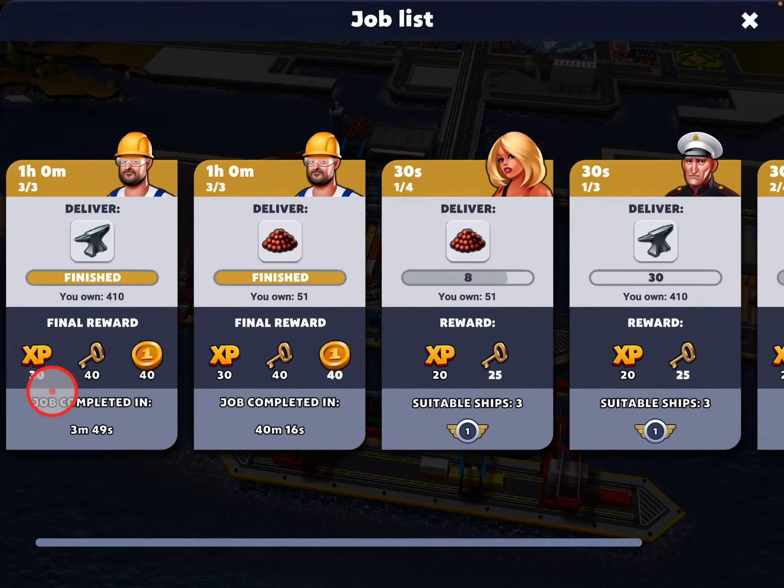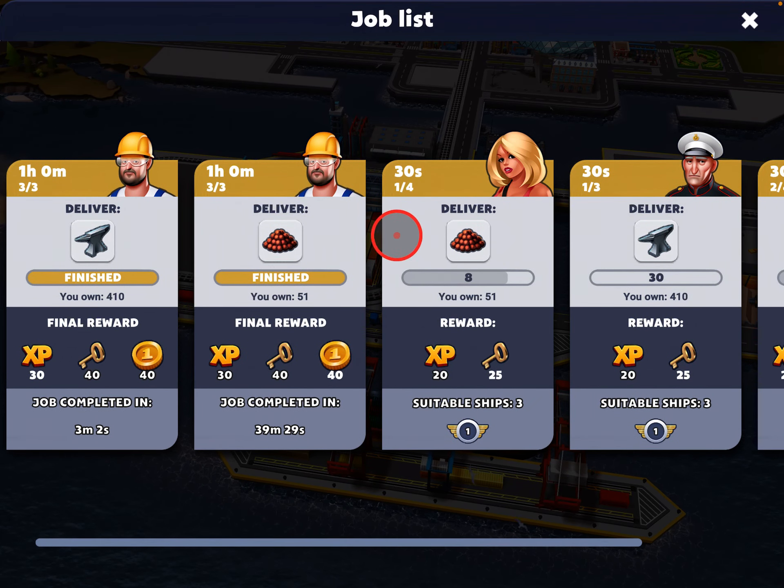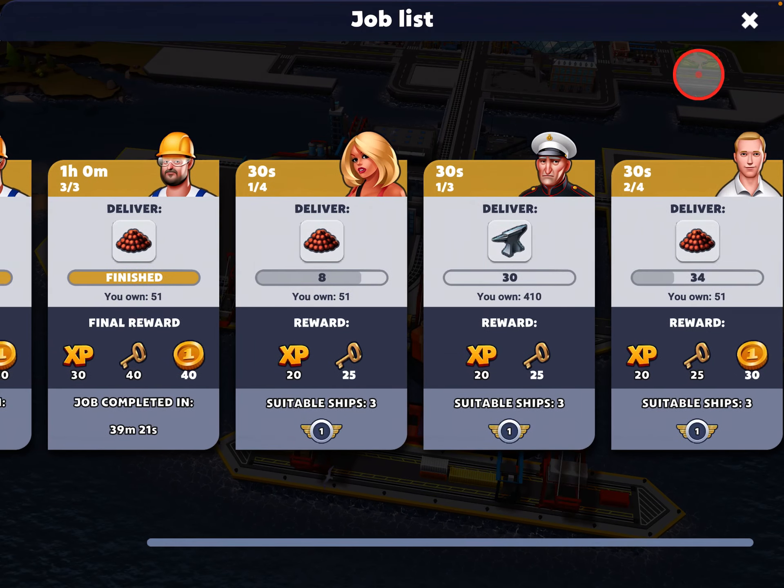This is your job list. It shows a bunch of people and what they want you to deliver. For example, she wants me to deliver a bunch of ore pellets — it'll take 30 seconds for the ship to get there and come back. If I deliver all eight remaining ones she wants, I can earn 20 experience points and 25 keys. There are three suitable ships and it's a region one job, so only the ships in that region can do the job. There'll probably also be limits based on the type of ship, whether it's common, rare, or epic — just like Train Station 2. The number of jobs varies depending on whether there's a special event going on; already in the first six levels it's been as low as two and currently it's at five.